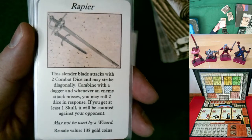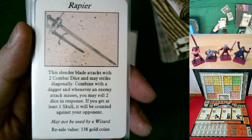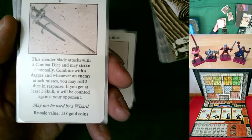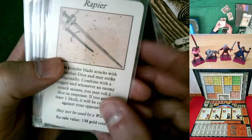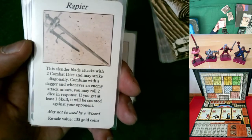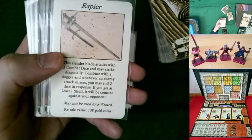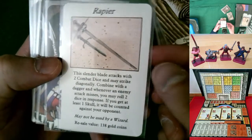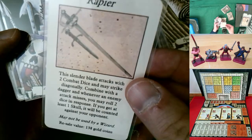The rapier: this slender blade attacks with two combat dice, may strike diagonally. Combined with a dagger, whenever an enemy attack misses you may roll two dice in response — if you get at least one skull it may be counted against your opponent as an unblockable one-skull attack. I was resistant to creating this but Hero Quest, just like Warhammer Fantasy, blends different time periods with fantasy elements. And when I heard the remake features a character with a rapier, I thought fine. It may be overpowered but it's basically a three-dice weapon with one unblockable die if they miss.